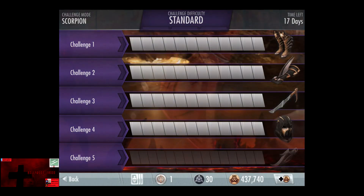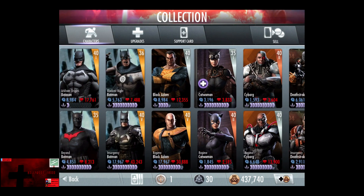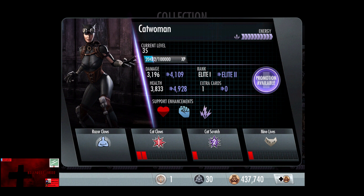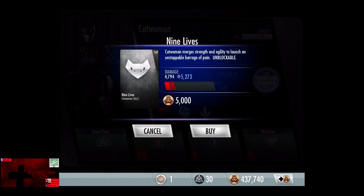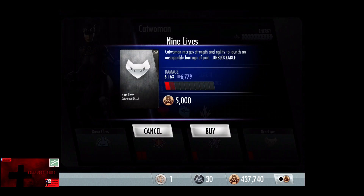So getting Catwoman is definitely not the best Silver card. However, promotion is always a good thing. Catwoman goes up from 3,196 damage to 4,109, health from 38,33 to 49,28, and 9 Lives goes from 4,794 damage all the way up to 6,163.